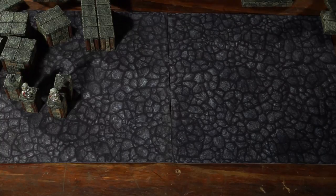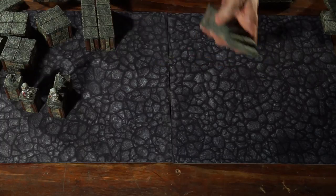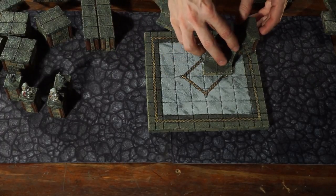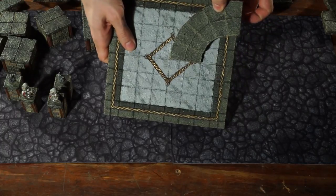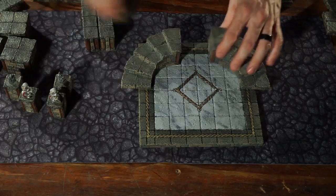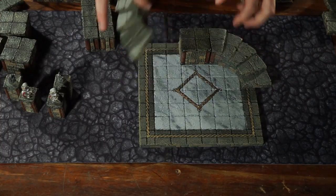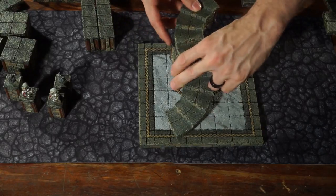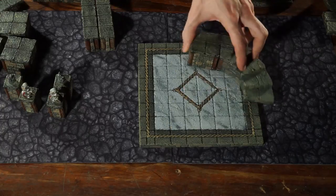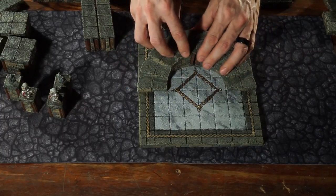Then we have the Grand Stairs. These things have a big four-inch footprint and go the same height as everything else. They work really nicely in a pair with an elevation block in between. You can also twist them going opposite directions to make some sort of cool twisting configuration. There are a lot of neat possibilities with these stairs.